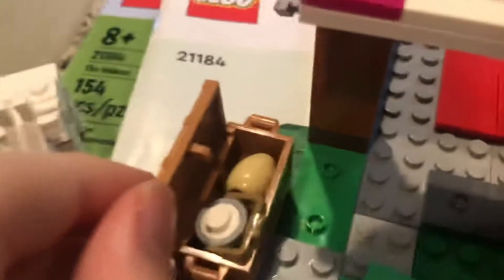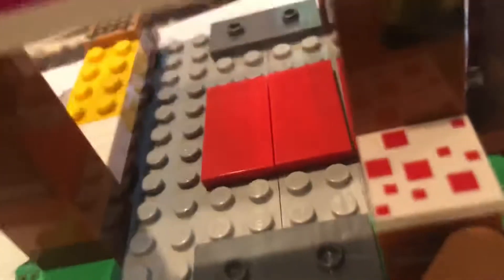In this set we've got cake, bread, more bread, cookie, milk, a new chest piece using the Harry Potter series egg — I guess this is the bakery. It has a yellow bed that's new, a crafting table which is not new, a lantern, and a fence gate — I guess to put the goat in.